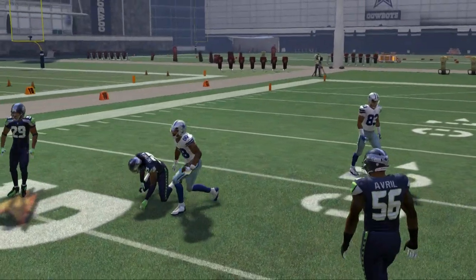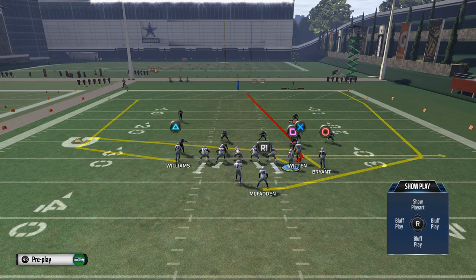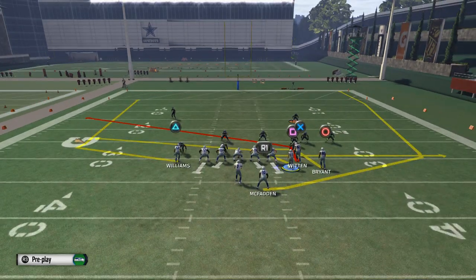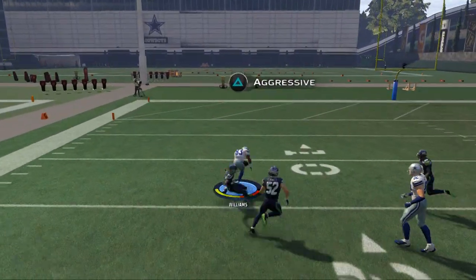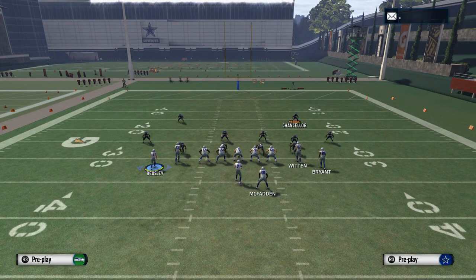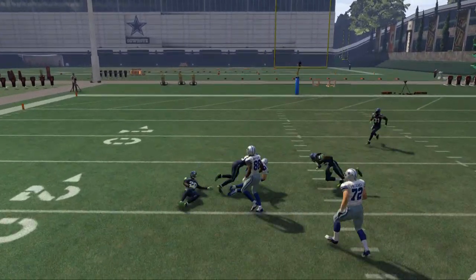Just a couple of interesting notes out of this snugs formation. We want to put Cole Beasley on a zig route — zig routes are really good when they don't get pressed. Jason Witten doesn't get pressed, and slant routes are really effective to beat man coverage when they don't get pressed, so we'll place him on a slant. Now I'll present the Saints spot shake. The first read is Terrence Williams — his route does a good job at beating man coverage. When it cuts upfield, just throw a bullet pass with no pass lead, and he'll do a good job. The second read is a quick slant to Jason Witten over the middle, and he does a nice job beating man.